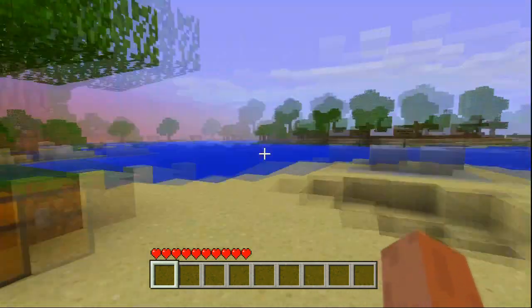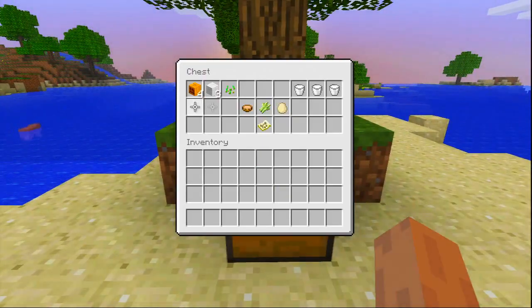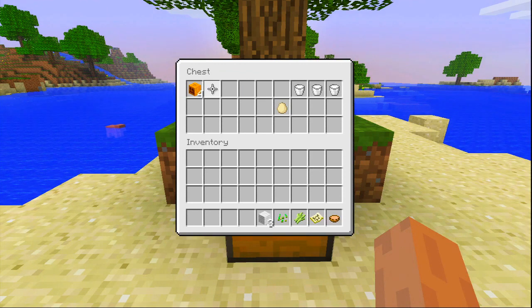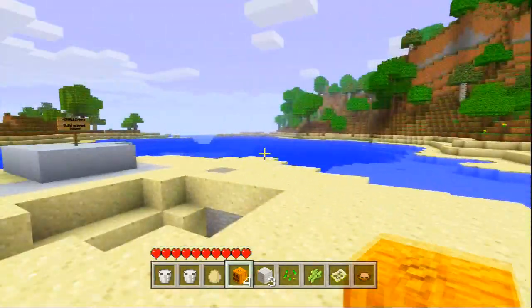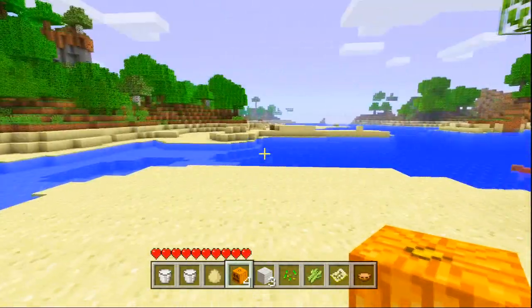I've got a little starter chest here with some food, a map, one sugar cane since it wasn't on the island to start with, wool to make a bed since the chances of a sheep wandering onto the island are quite low, and same with the egg and the milk. I just put a bunch of random stuff in the chest that would be hard to come across on a small island.